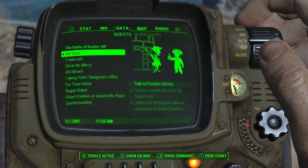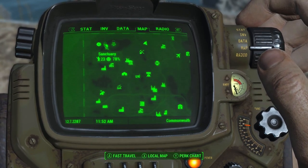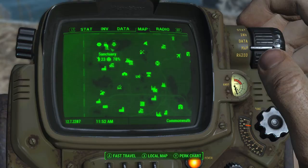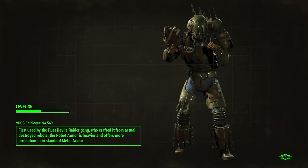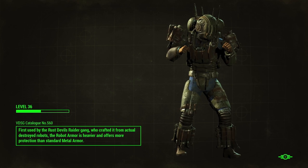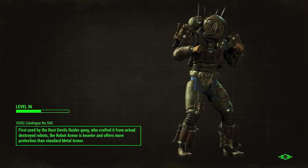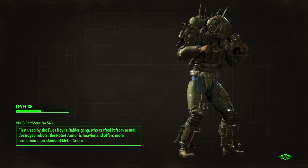What do we got now? Old Guns — talk to Preston Garvey. I'll definitely come back and get this settlement fixed up in between parts. But for now, let's go talk to Preston, and then we'll go to Battle of Bunker Hill. I think we're getting close to time to leave the Institute behind — I'm not liking them.